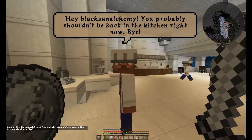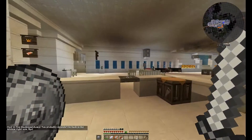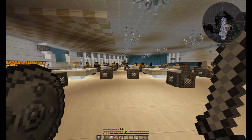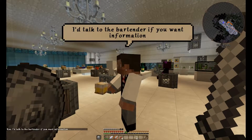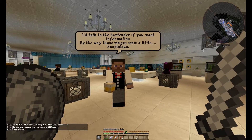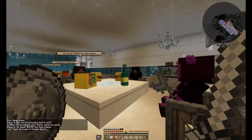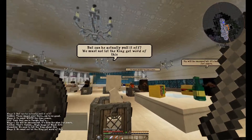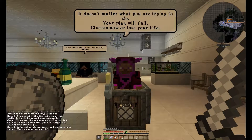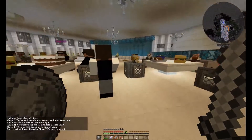This guy says: 'Hey, Black Sun Alchemy — you probably shouldn't be back in the kitchen right now. Bye.' He didn't even give you a chance to respond. Now, quick shout-out over here — I put this in the game. This is Knops, the creator of the Custom NPCs mod. I also have some of his old crew members in here too. This is Smokey Sam Cat, and then this over here is Dark Signal. All three of these guys were having a conversation with the Mahjong executive about making a Minecraft RPG. Mahjong, if you are listening, you should make a Minecraft RPG — that would be awesome. These are some of the dwarves over here.